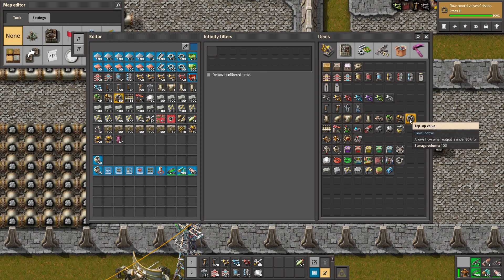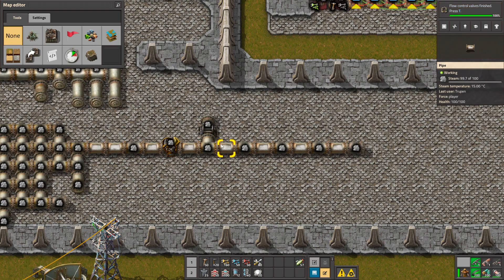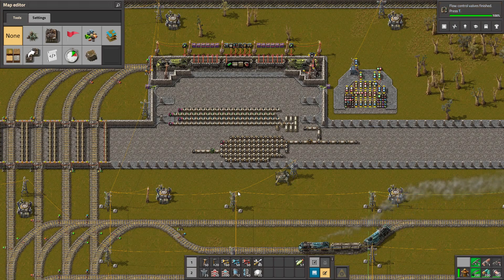And the last pump — the top up valve. This is the opposite of the overflow pipe. Actually, I have no idea how we're going to use it, but yes you can use it. So yeah, that was all what this mod adds to the game. Thank you guys for watching and see you later. Bye.